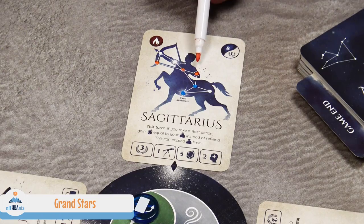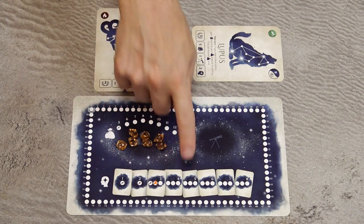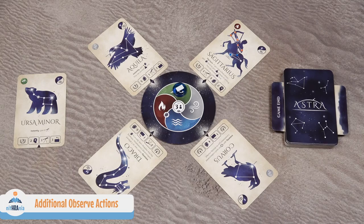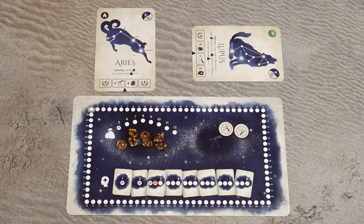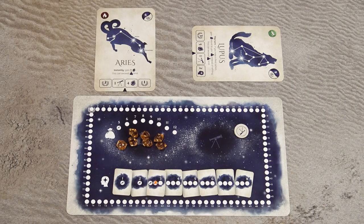In addition to the starting star and common stars, there is also a grand star. Each grand star has a name, and when you mark it you gain one wisdom point. Anytime you gain wisdom, mark the leftmost empty space on your wisdom track, which also limits the number of constellation cards you can have in your play area. Additional wisdom points beyond the track end are lost. Once you finish your observe action, you may take additional observe actions on the same or other undiscovered cards by spending one Telescope token per additional action.